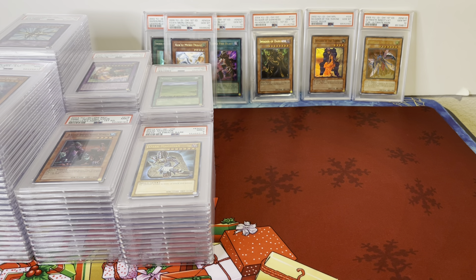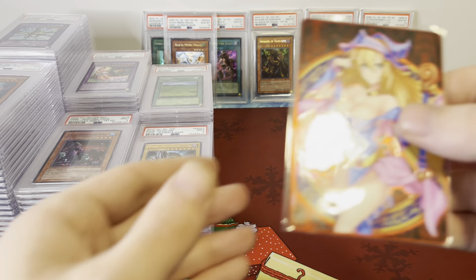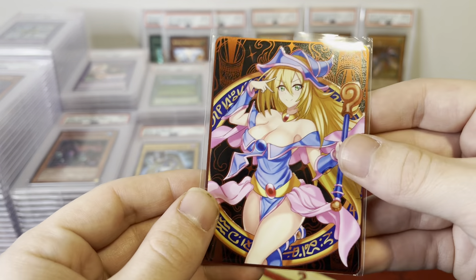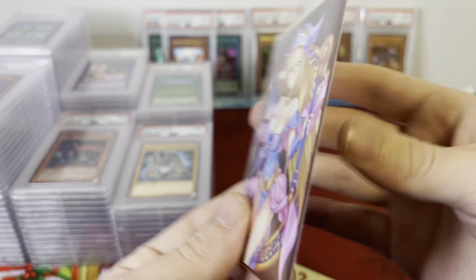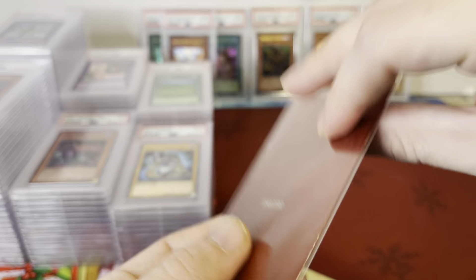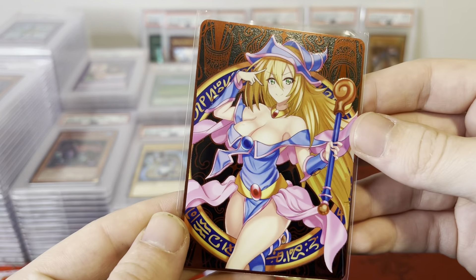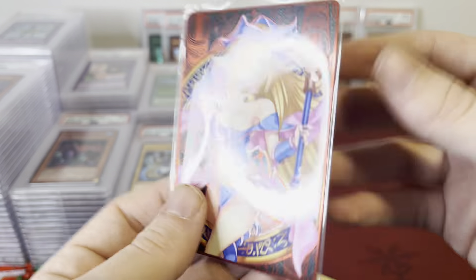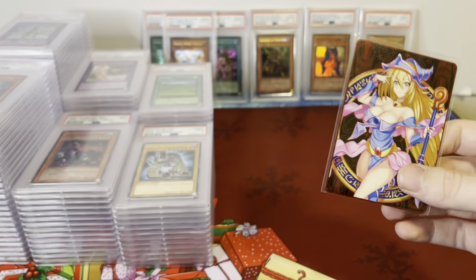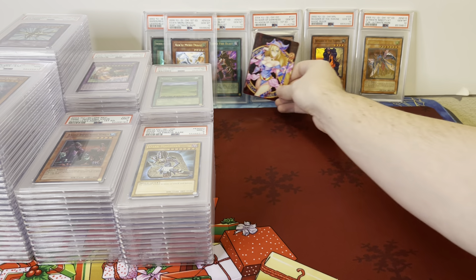Now I think everything that's left is Rise of Destiny and Soul of the Duelist. We've got an MCOL 40 Metal Field Center — I did one of these in the last auction but had one more, figured I'd give it another go. This is numbered — Number 90 out of 100 — and it was one of my most viewed items in my last auction. Really high quality from MCOL 40, limited print run Dark Magician Girl — really cool Metal Field Center.